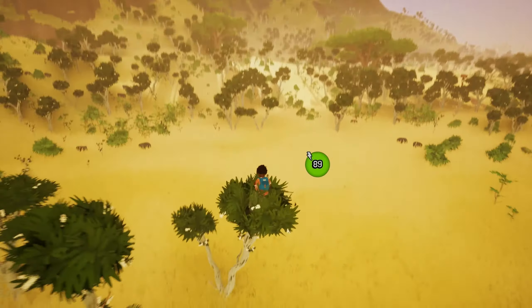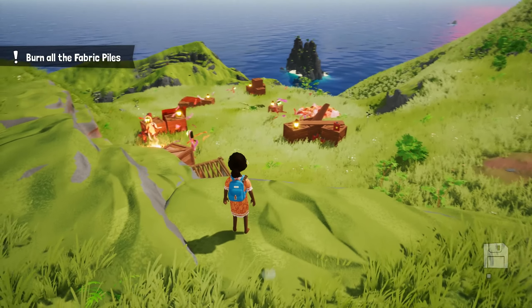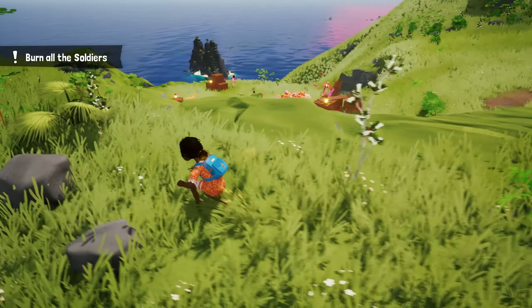Yep, that's a trinket — I'm gonna grab it. Those are used to unlock cosmetics for Chia and her boat, which I'm gonna try to show you a bit later on. Okay, so I almost got spotted here, so I'm gonna pull back.